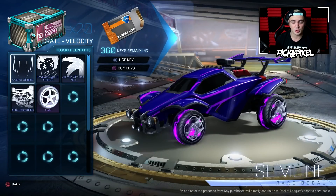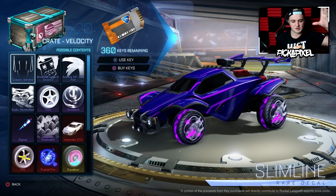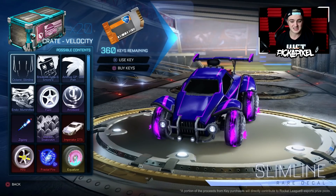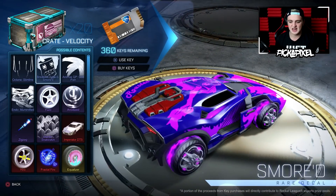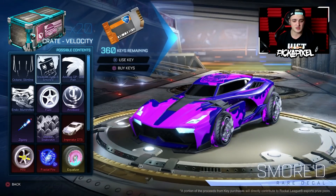So let's have a little look at what we've got. I've got a load of keys for the update. We got the Octane Slimline — I've seen this briefly in live streams. It almost looks like a paint finish, that's how plain it is, but it could be kind of cool. We've got the Breakout Type S Smored — just your standard rare decal, not bad for a rare one. If you use the Type S, you could be repping it if you don't have a mystery decal.